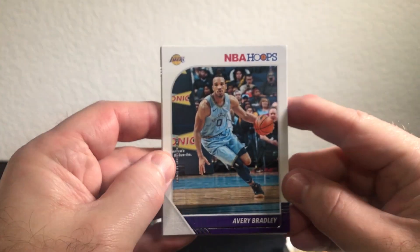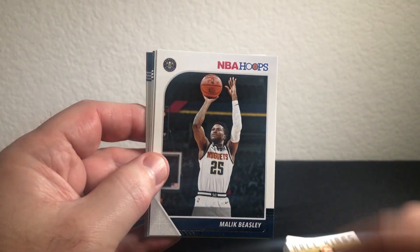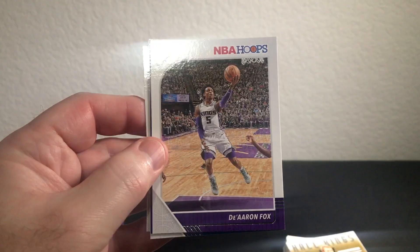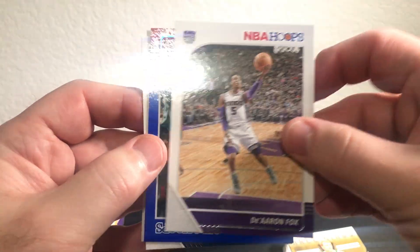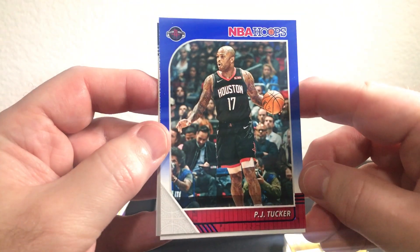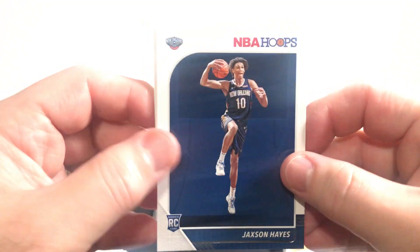Okay, we got Bradley Beasley, Jaylen Brown, Khris Middleton, Kings PC — De'Aaron Fox. Oh, this looks like a blue — I like the blue. It's not a rookie though — PJ Tucker. We got Jackson Hayes rookie and Anthony Simmons.